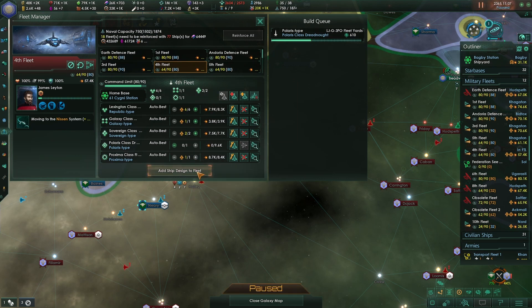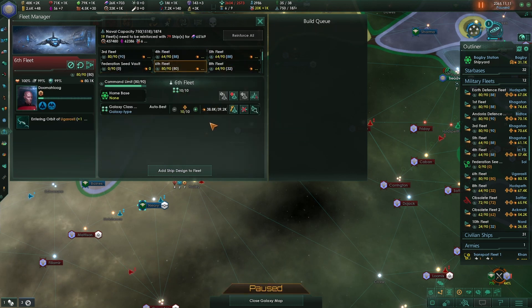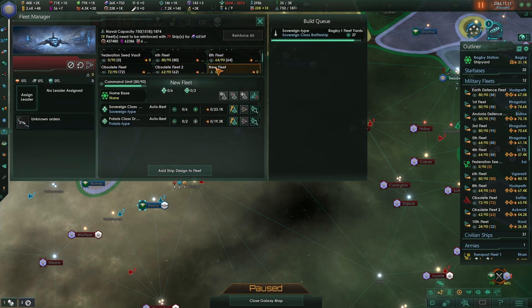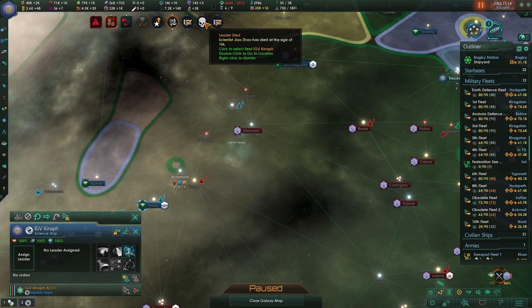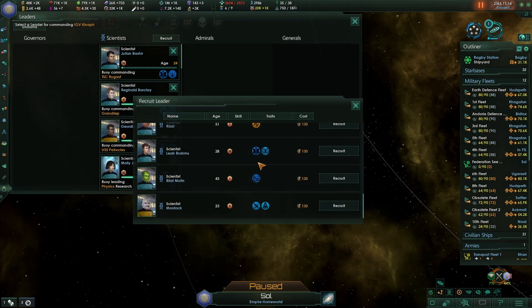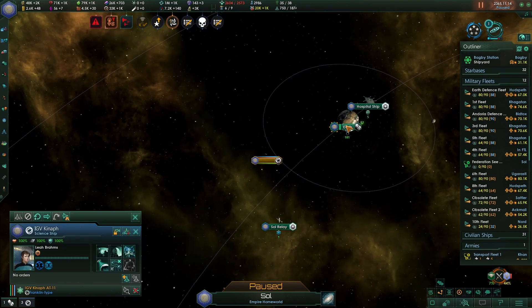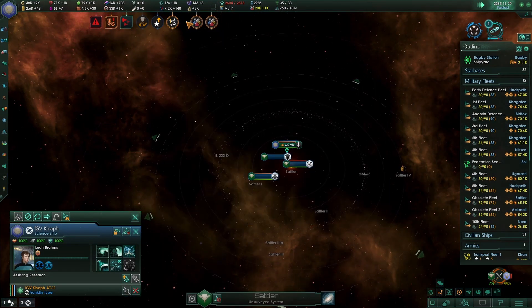We lost a scientist. You were here doing research, but let's now go for Leia Brahms — you'd be good. Go to Earth and help assist research on Earth again. Kern — very nice. Order restored on Gorath, that's perfect.